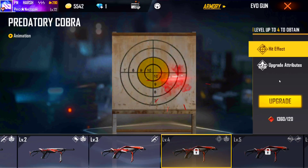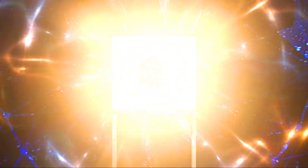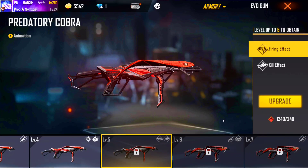By the way guys, there is a hitting effect, and here there will be attributes. The damage will double if you upgrade until 3 levels. So you will have double damage and hitting effects with you.